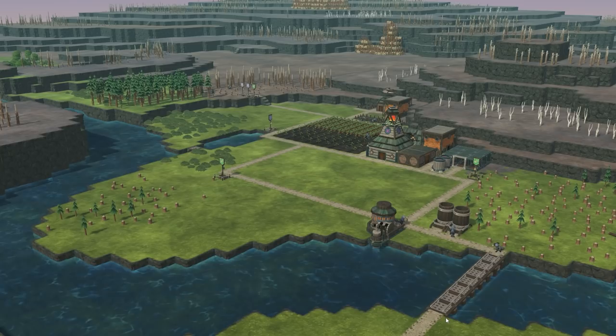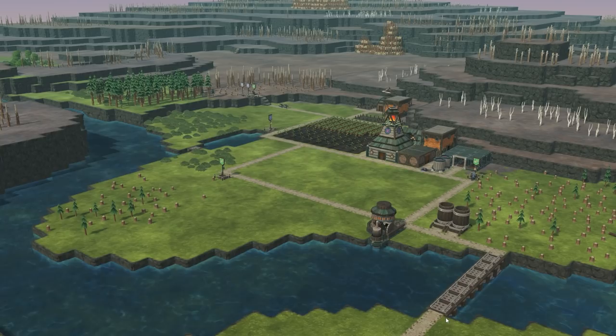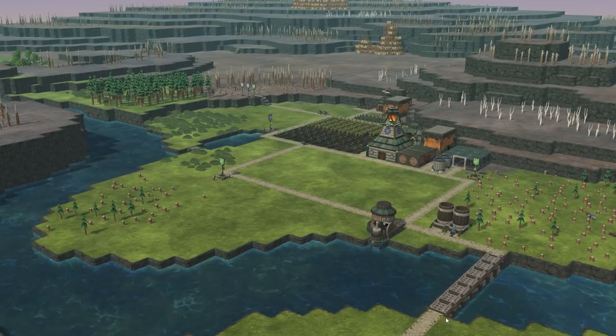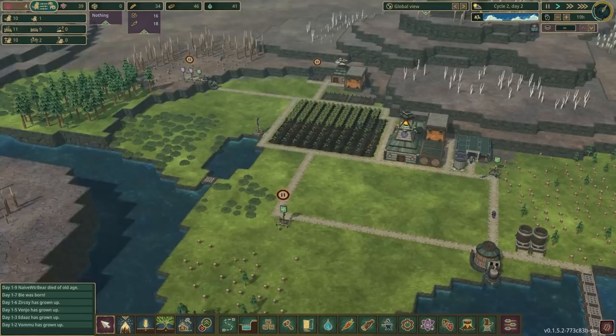One tip in particular has stuck with me: grilled potatoes, whilst not especially nutrient-dense for the growing time since one potato turns into four grilled potatoes, give a 30% strength buff. When applied to builders in particular, this means they can carry two logs not just one, which literally halves the time it takes to build anything. That is a huge buff and something we're going to take forward.